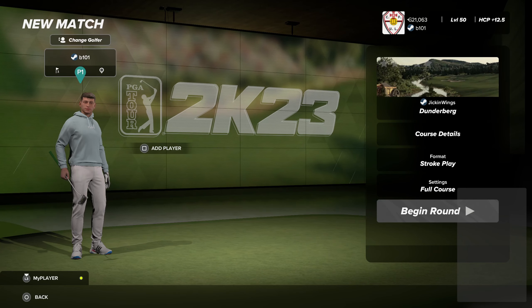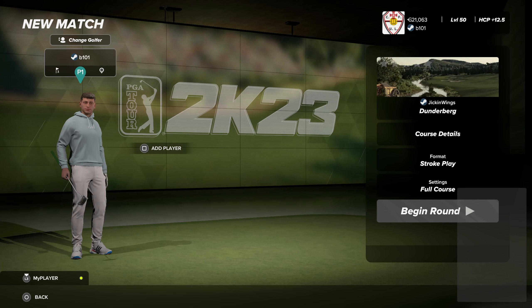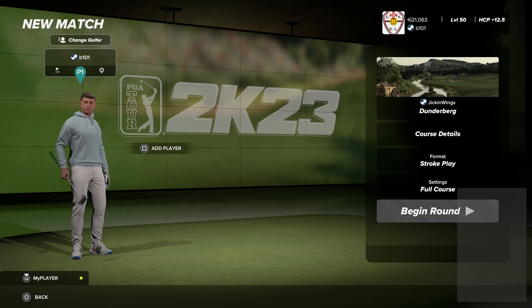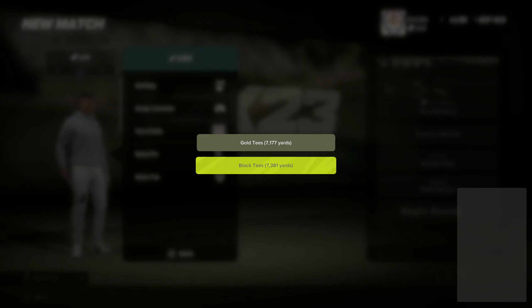Hello and welcome back. We are going to play Dunderburg by Chicken Wings, who is from Pithy's team. It looks like he's built on Rhino's plot, and I think this one has only come out this evening.